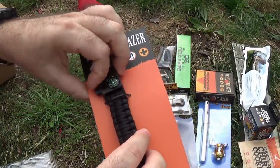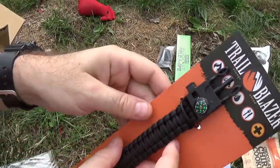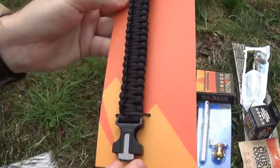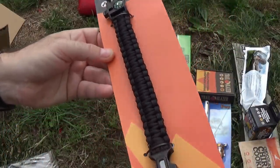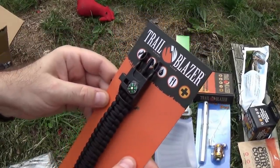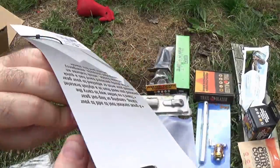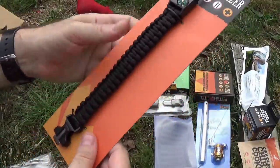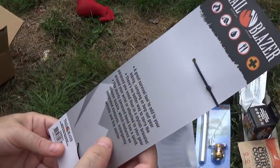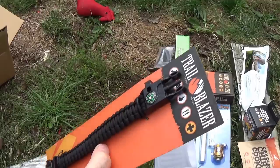Even for ones that don't come with a compass and a whistle — this one has a little ferro rod and a little scraper. You can see it. Trailblazer — you'll find this brand at Walmart and in catalogs. Some of them come with a plastic tube with other tools inside, but this one doesn't have that. It's a good length of 550 cord — it doesn't say exactly how long — so you carry your cord and a couple other tools. $4.99, not bad.